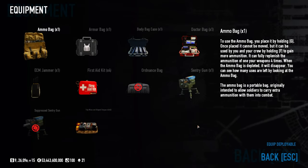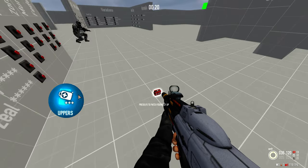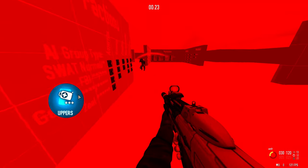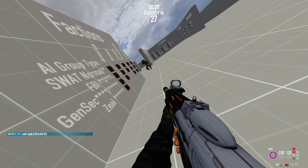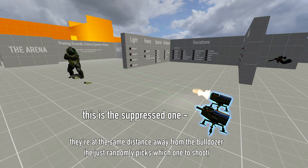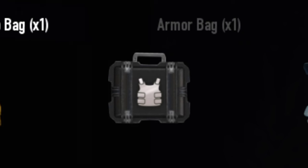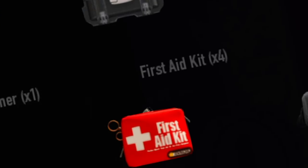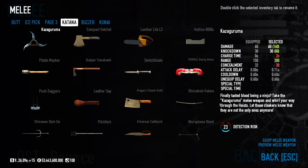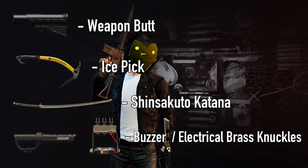The game features 10 deployables. Most are self-explanatory, so I'll just run through a few misconceptions. Doctor bags don't actually restore your downs, only health — though you can use them to prevent downs. Suppressed sentries don't actually draw less attention from the cops. When you finish a fully upgraded ammo bag, you gain 60 seconds of infinite ammo. Armor bag is completely useless. Melee isn't actually as useless as it might seem — it only takes a couple of damage skills to kill a bulldozer in one hit on the highest difficulty. These melees are your go-to, and everything else is either a reskin or a downgrade.